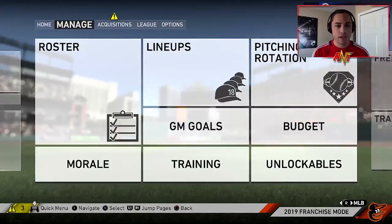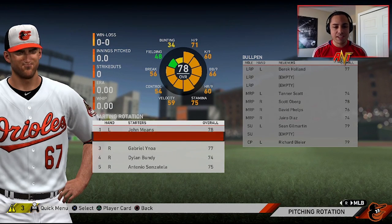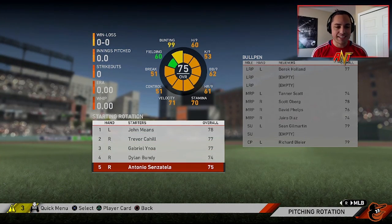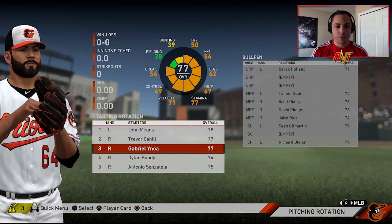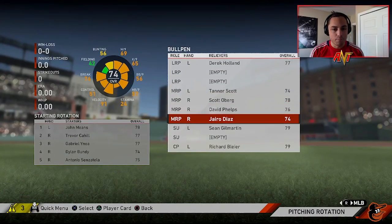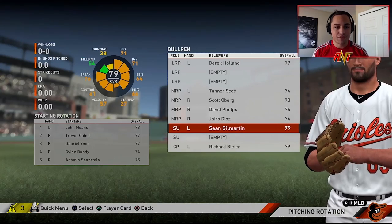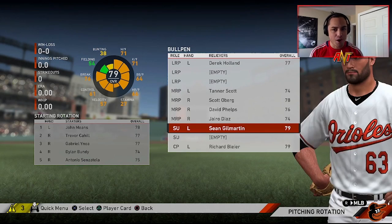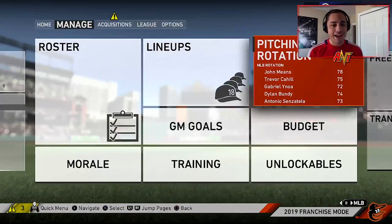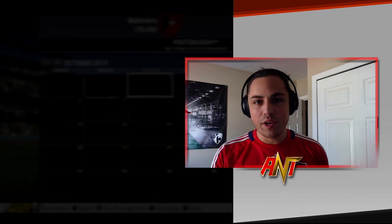We have Cousins we could trade, Elmas has some value — we got a couple players we could use in the minors. Our team is: Means, Cahill, Yanoa, Bundy, Senzatella — not terrible, all mid-70s naturally, so with the morale boost a little higher. Bullpen doesn't look terrible either — good mix of lefties and righties. It's not the best, I know, but keeping everyone under 80 is a tough challenge.